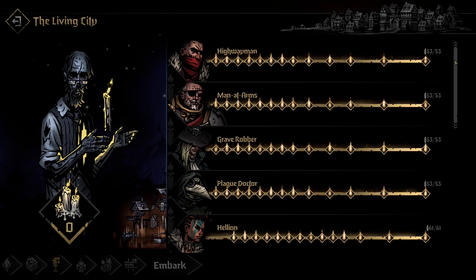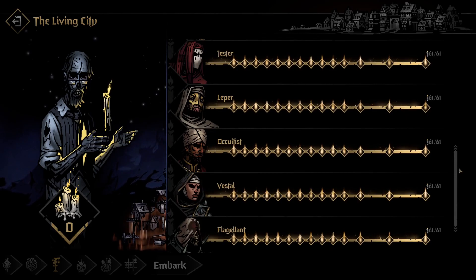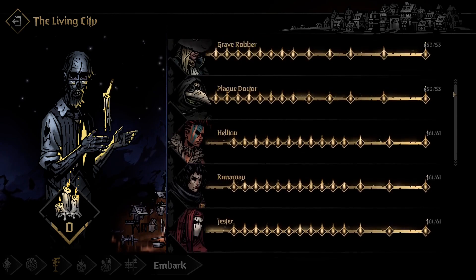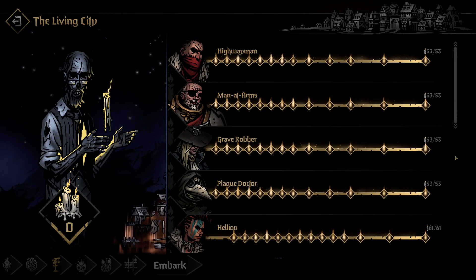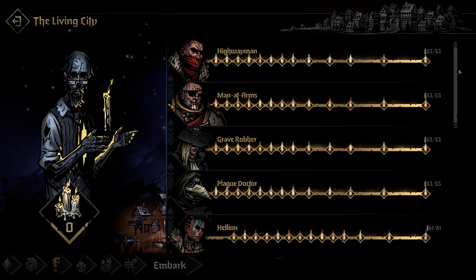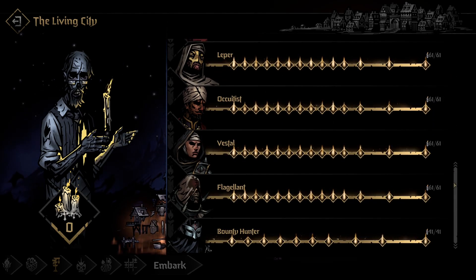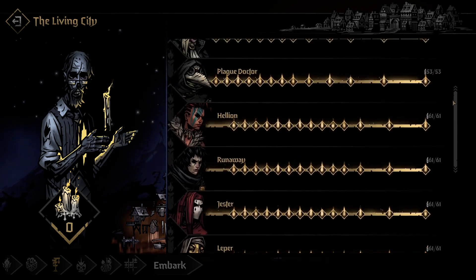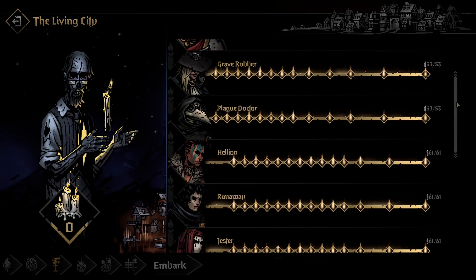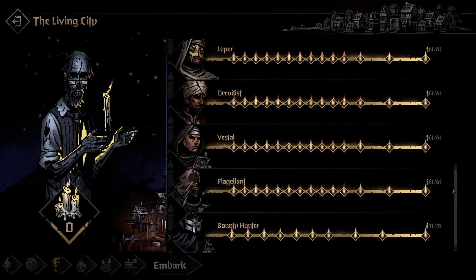Now we come to the Living City and the heroes upgrade. A lot of people want to play it all and unlock every hero in the game — that's a big no. You need to decide what heroes you want to use and how you want to farm your candles. It's easy once you get used to the game to unlock everything, but you really need a team that's going to be viable to farm those candles. If you go and spend your points unlocking Hellion, then Runaway, then Jester, then all those characters — you're gonna suffer and the game will become a chore.